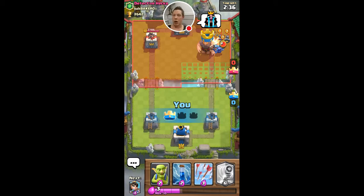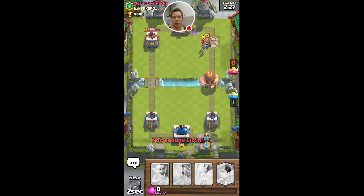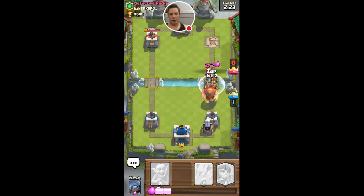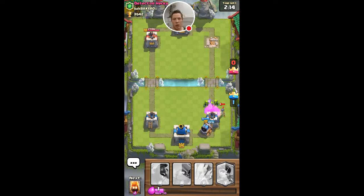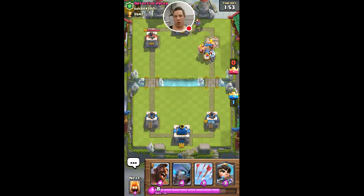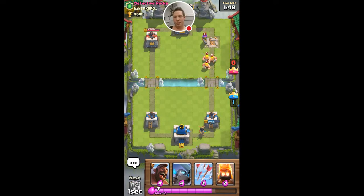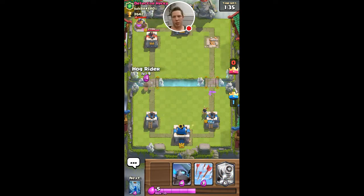Looks like it looks great — well, it doesn't always work that great. I stopped his push pretty well. I don't always have a starting hand that great. I'm gonna worry about that. Maybe he has a minion horde or something. Play a little defense here — I'm not too worried. I love the princess for that.